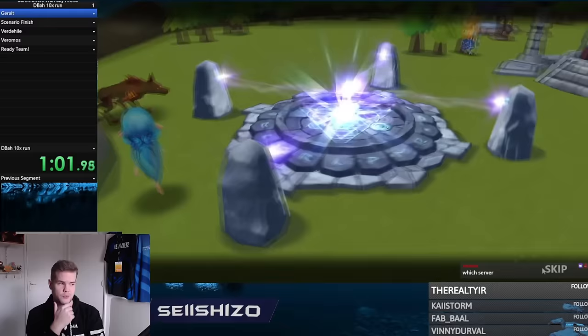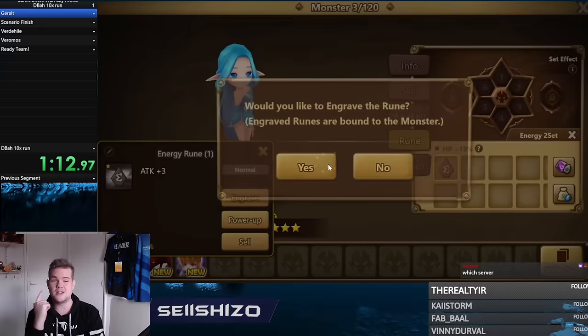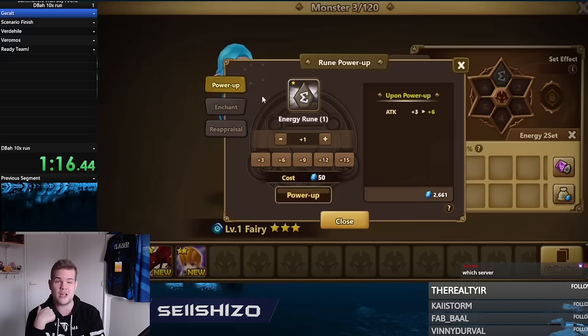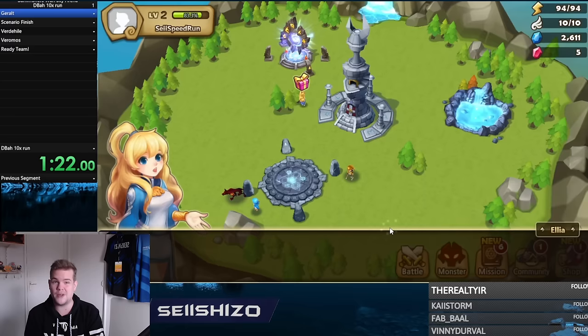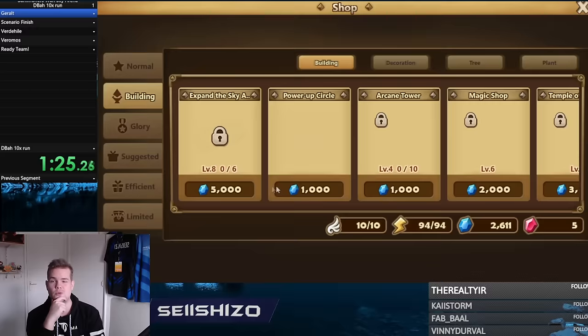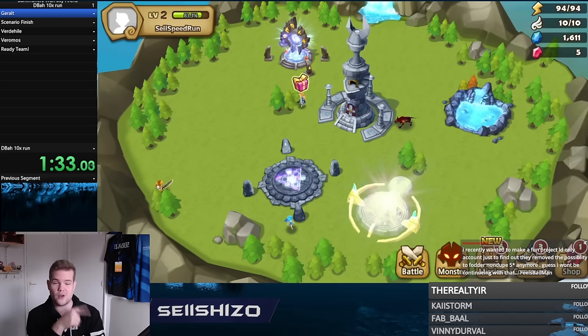The game is getting easier on a lot of fronts, so it's interesting to see if people can catch up quickly. In the end, you want to farm abyss dungeons — they're the best thing to do. The moment you can farm Dragon's Abyss Hard on a new account, you're technically getting the same amount of rewards per energy as a veteran. The only difference is I can clear it faster.